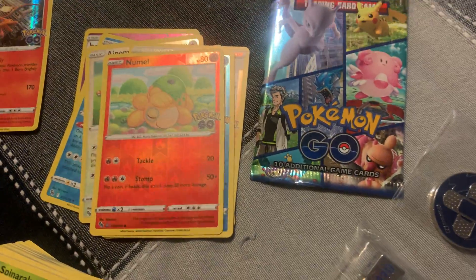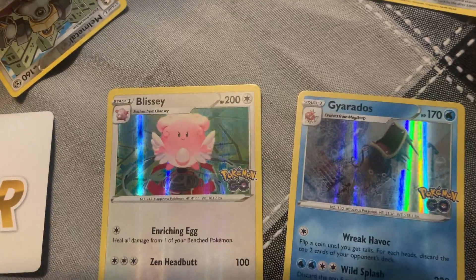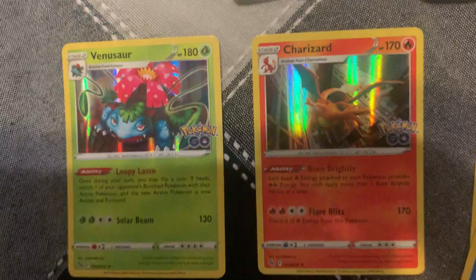I like all the real settings they have in there too. I didn't see the Blissey — the Blissey is over there. There's a Venusaur — I literally just pulled it too!